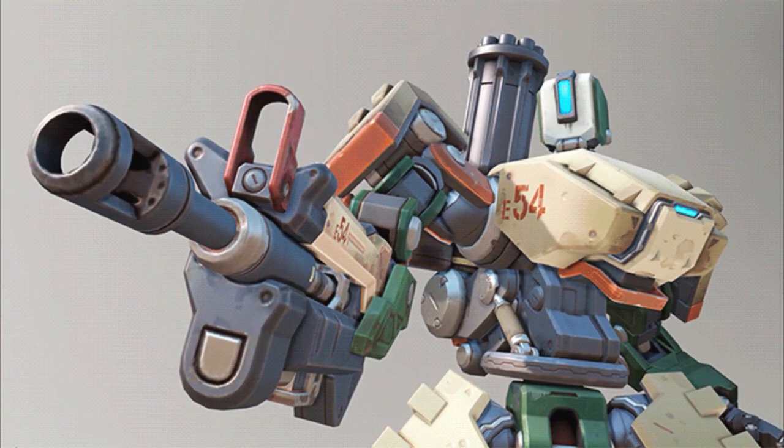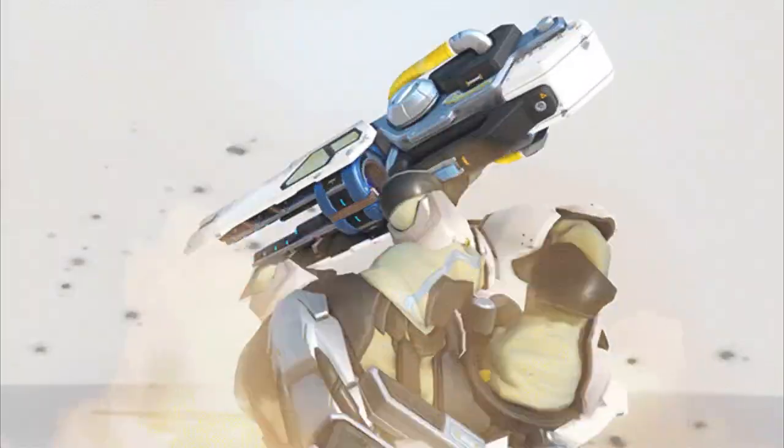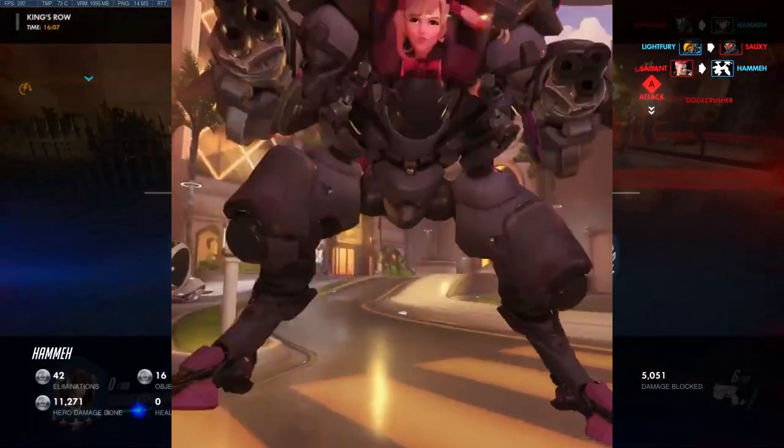Bastion going from tank mode into a posing style stunt. Soldier 76 with a bit of a mean rifle butt, like he did in the animated short 'Hero'. And last but not least, Winston getting a little bit angry and rolling over with his Tesla cannon. Okay, let's get to Black Cat D.Va.